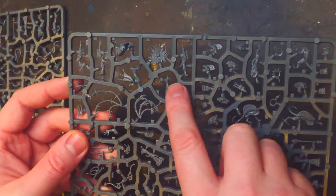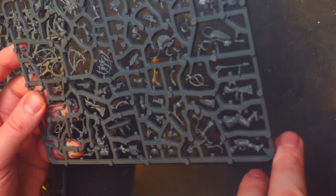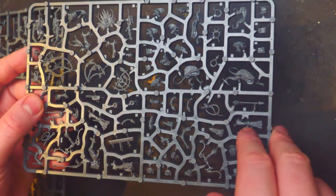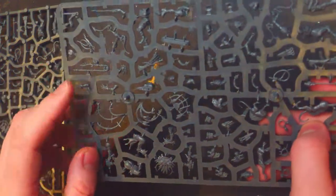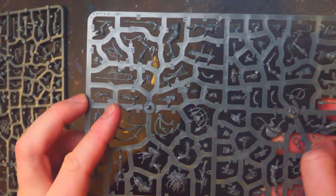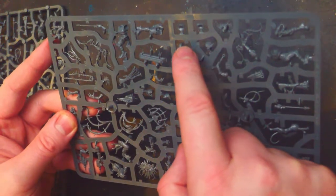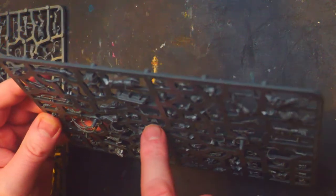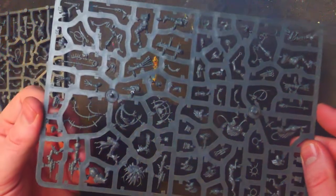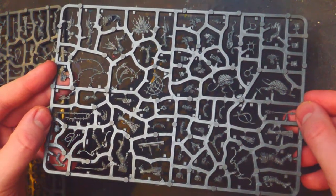A bunch of weapon options as well. More needle pistols, whips, bows — and with bows you need arrows, so we've got some arrows as well. Unarmed weapons — like claws, I can't remember what they're called — daggers, lots of throwing knives. There are about six head options per sprue. It's a good amount of things here for making a gang, extra gang members — your gang.